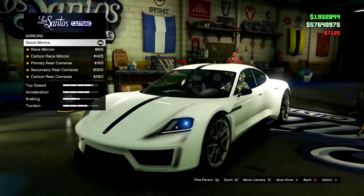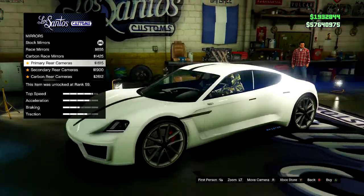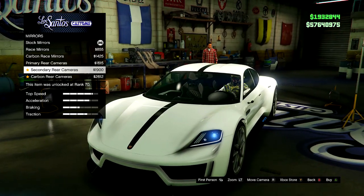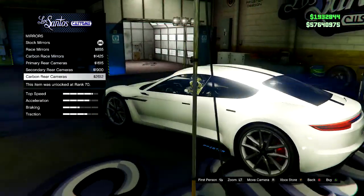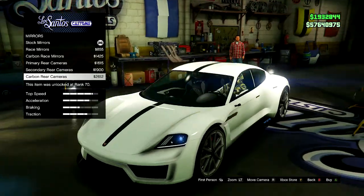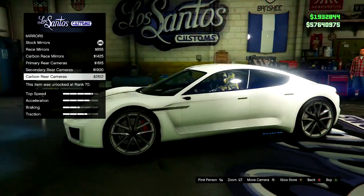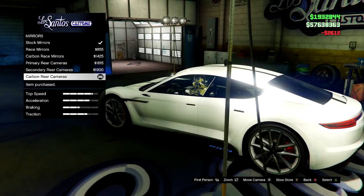Let's check the headlights and mirrors. Whoa — check this out, dudes — these mirrors are cameras! Rear camera and carbon rear camera. Dude, this is so legit. I don't know if that's even a possibility on the real-life Porsche, but that is so cool. I like it, we're gonna stick with that for sure.